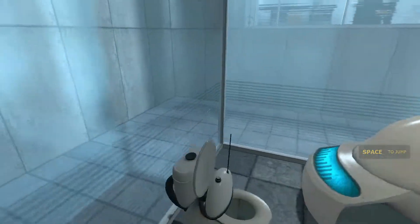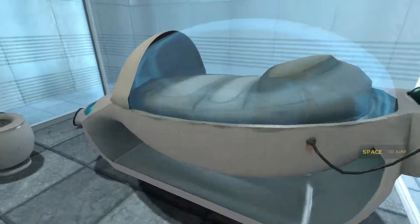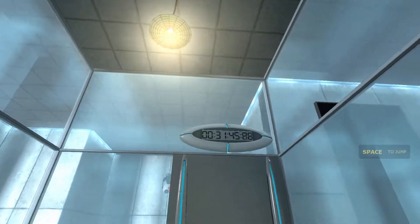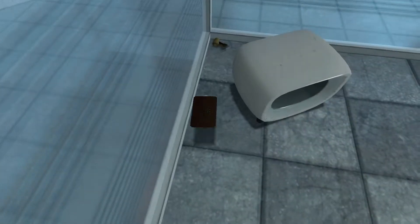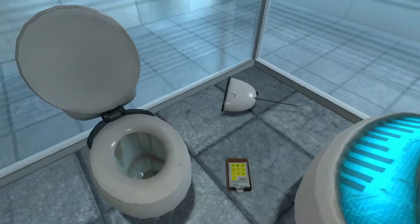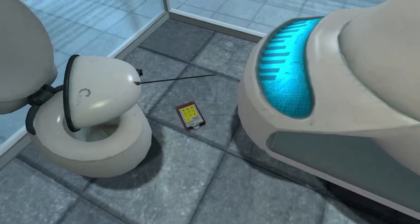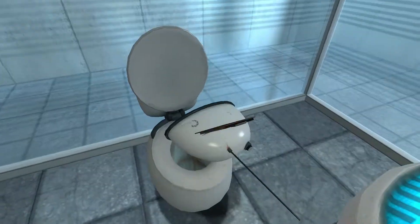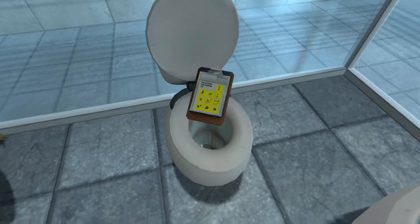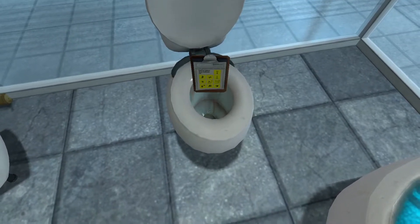Hello, and again welcome to the Aperture Science Computer-Aided Enrichment Center. We hope your brief detention in the relaxation vault has been a pleasant one. Your specimen has been processed and we are now ready to begin the test proper. Before we start, however, keep in mind that although fun and learning are the primary goals of all enrichment center activities, serious injuries may occur. For your own safety and the safety of others, please refrain from—